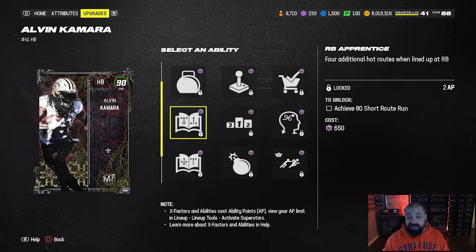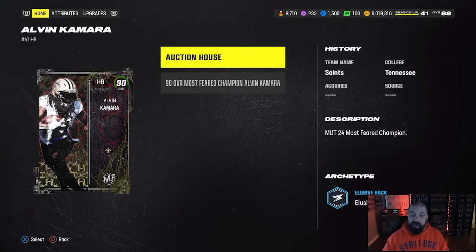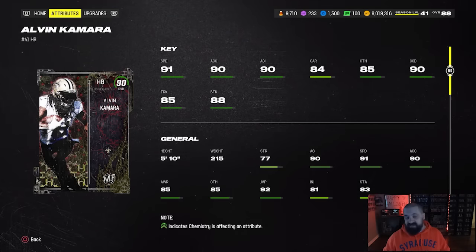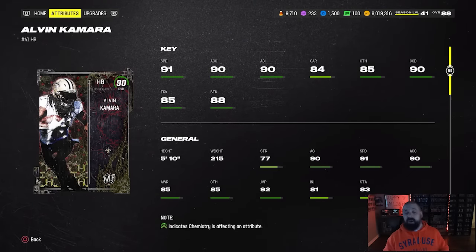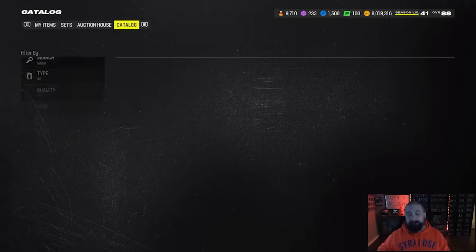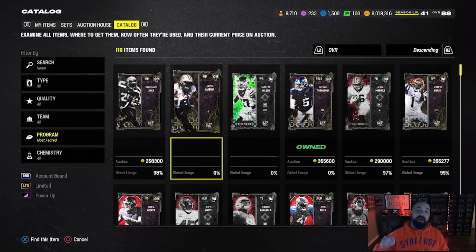This looks like a card that's right up my play style. Keep in mind tomorrow we're going to get Angry Runs Jahmyr Gibbs, which could look similar — good route running, good catching, 91 speed. The key here is to not overspend on cards. If you already have the 87s you need to build this, go for it. But we have Team of the Week coming tomorrow and then All Madden, which will likely jump up to 91 OVR cards coming on Thursday.